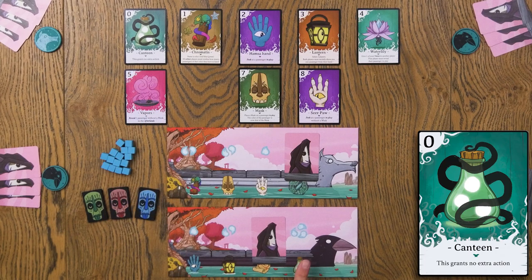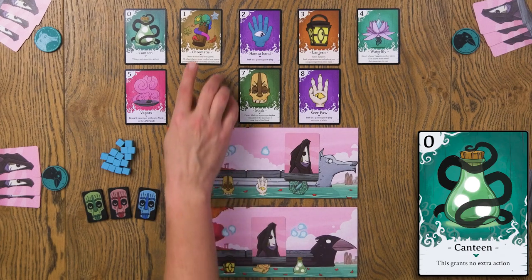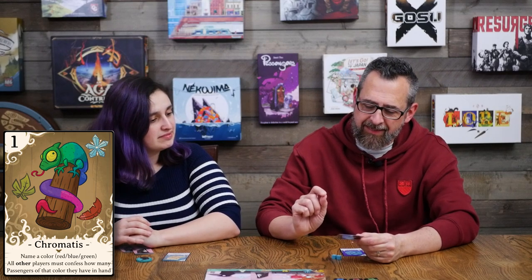If you have the canteen, there's good news — you have three voices maybe, but you don't really get any power. The chromatus is really interesting. This is where the gifts start to portray learning some things about what people did at the table. This one says: name a color — red, blue, or green. All the souls and demons are those three colors. All other players must confess how many passengers of that color they have in their hand.